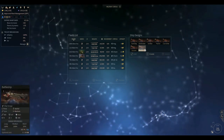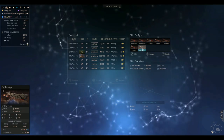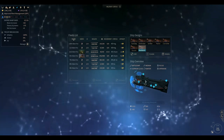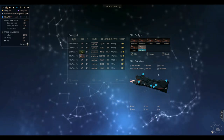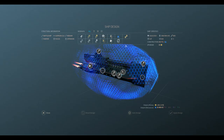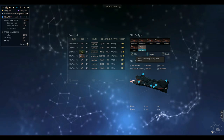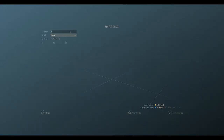We need battleships. Take a look at this — it calls itself a battleship, which is cool. I didn't know I was building battleships, but I guess I am. So let's edit this ship design. I think we'll let them keep their basic battleship and then I'll create a new kind of ship and name it... Battle Cruiser.